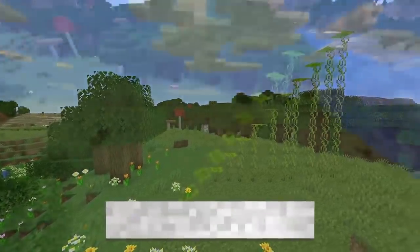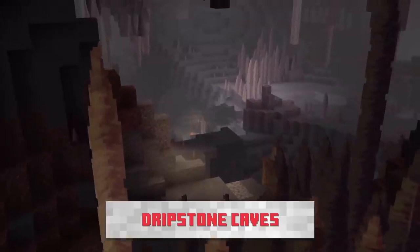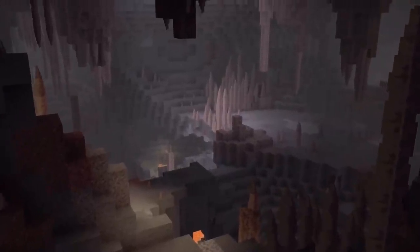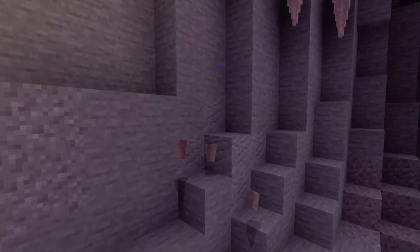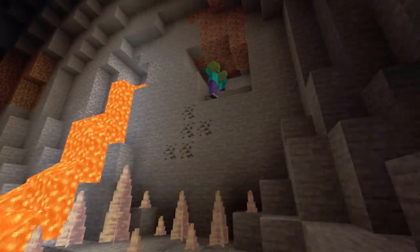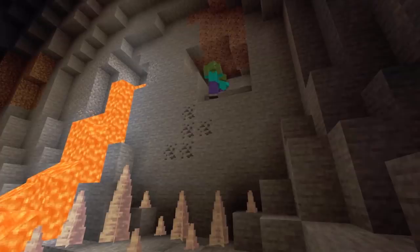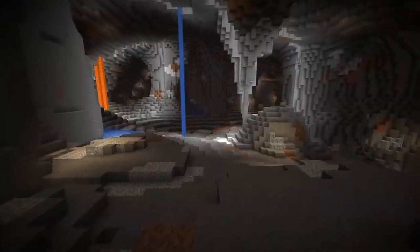Next coming to caves is the dripstone caves. They are slightly bigger caves with stalagmites and stalactites. The stalactites are on the ceiling and they will drip water — you can collect the water in a cauldron. The stalactites can fall from the ceiling and hit the player or any mob and do damage. Stalagmites are on the floor and they are like spike traps basically, so if you fall or push any mob onto those they will take damage and most likely die depending on the height.